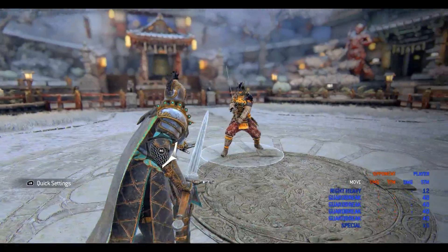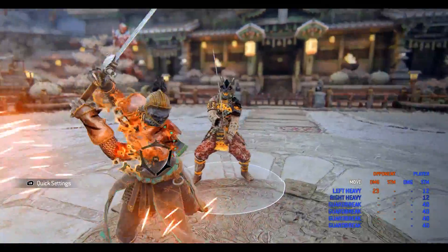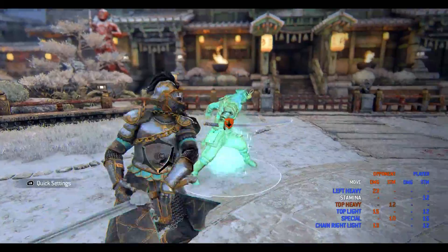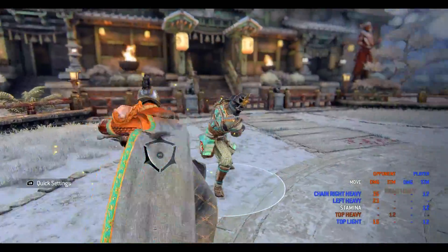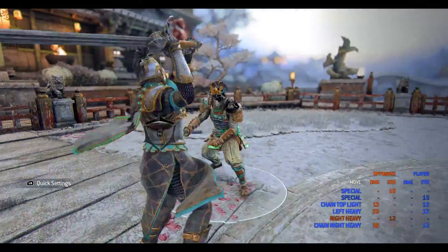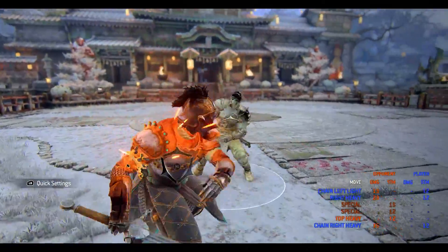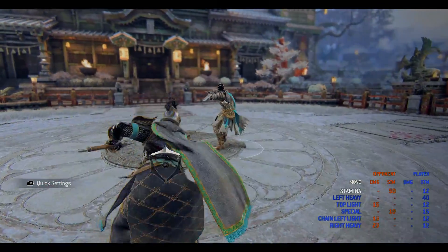Beasts of Prey is the Warmonger's unblockable side dodge attack. If this move looks familiar to those of you that have played the story mode, that's because it is taken from Apollyon's moveset, but sped up. This attack can flow into the Warmonger's basic chains, evade attacks, and can be feinted. I can see this move becoming quite useful in 4v4s, evading incoming attacks while staying on a decent offensive with this unblockable. The Warmonger's unblockable attacks are easy to access and revolve around a mixup-intensive playstyle, aiming to catch your opponent out in attempts to avoid your offense.